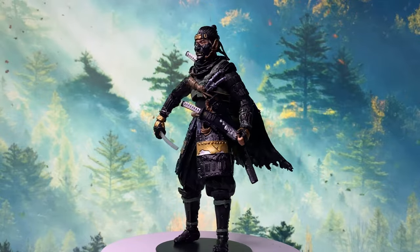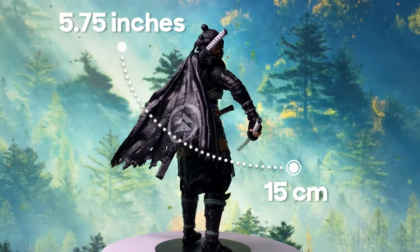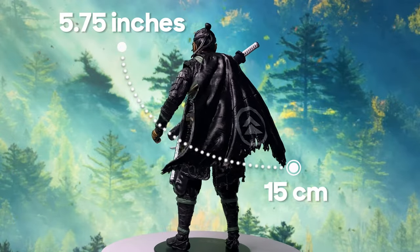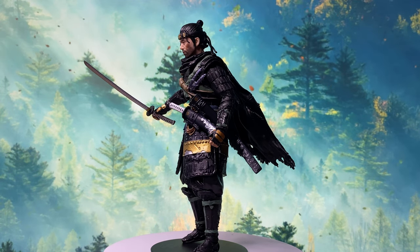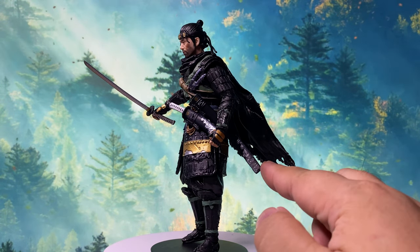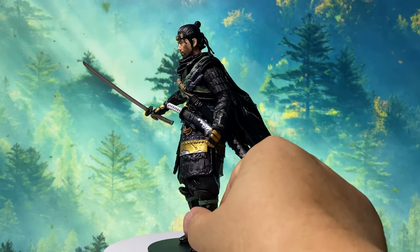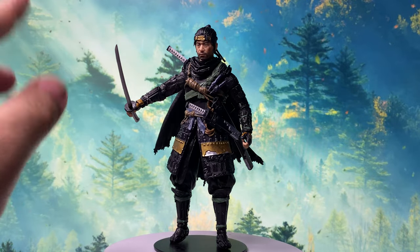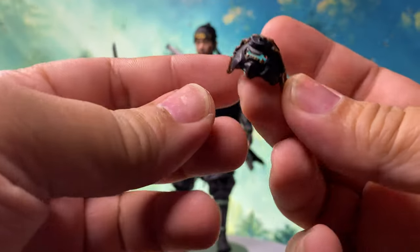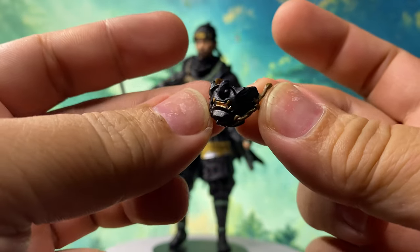The figure scales at 5 and three-quarter inches, or around 15 centimeters. As for accessories, it doesn't really come with a lot. He just has the sheath of the sword, which is already attached, and the sword, which he is holding. Aside from that, he also comes with a mask, which you can wear on him.